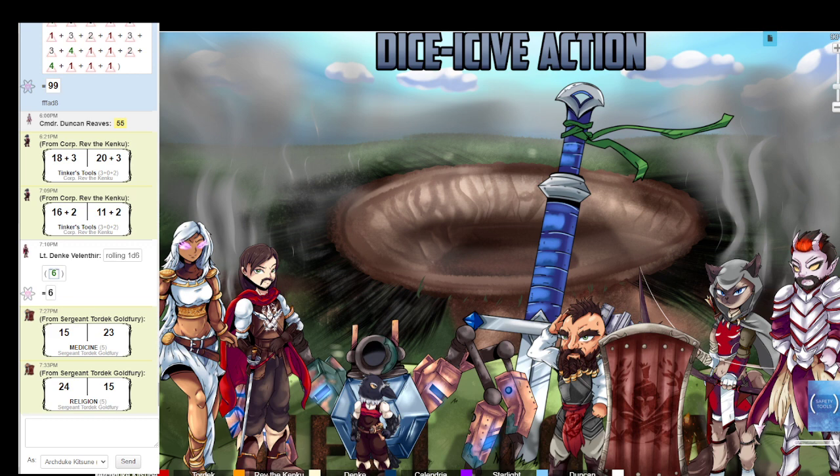Tordeck's player has some internet lag but makes the check. He notes the threat should be non-existent — you're within the light of the Companion, so there shouldn't be any undead during daylight hours. The DM notes it's about five o'clock. Tordeck suggests getting the full report from Starlight first.